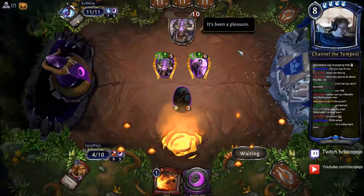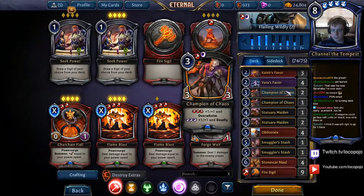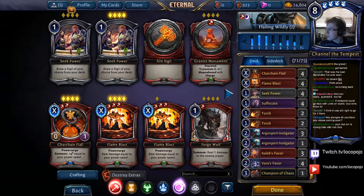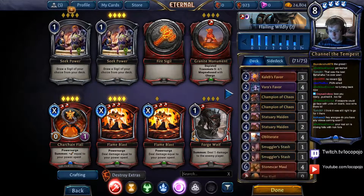Wasn't expecting the one-cost Backlash — that was a possibility that had not entered into my mind. Okay, so what were we doing last time? We took two Champion of Chaos out. The Argenport Instigators are okay but not great in the deck, but we might want to keep them anyway. Annihilates come out because there's almost nothing they hit. Suffocates are great — so that's good. Suffocates hit everything in his deck. Annihilate hits Stewards, but I don't care enough about Stewards. Charchain Flails are at four, Flameblasts are good — all looks good.